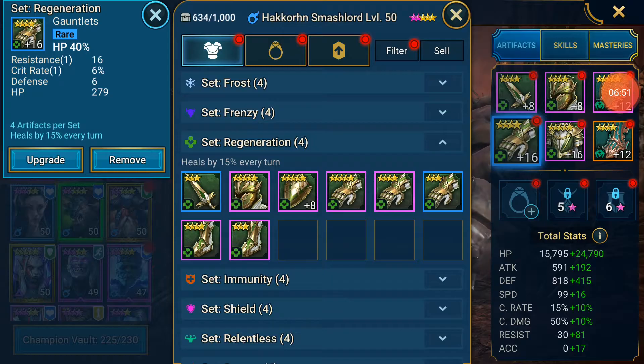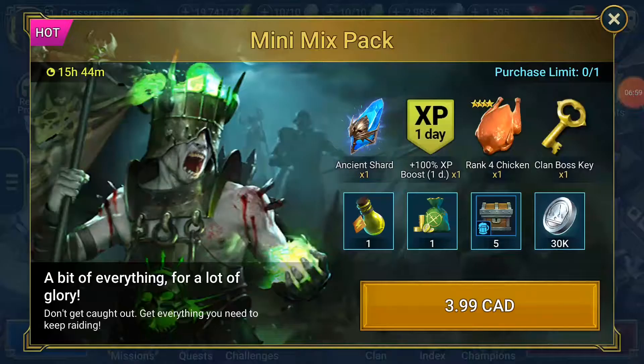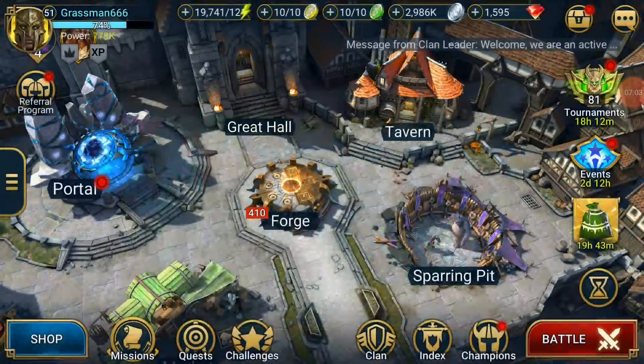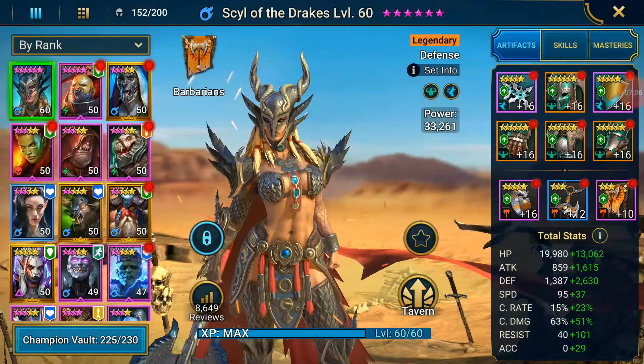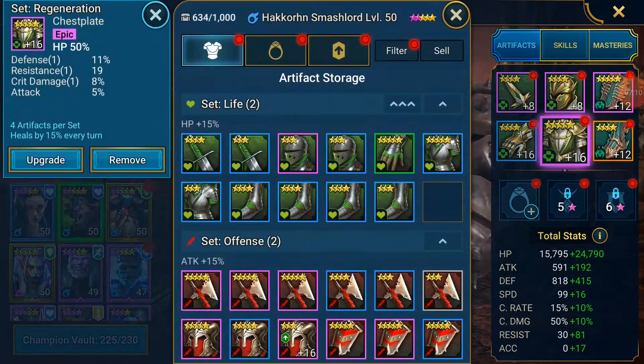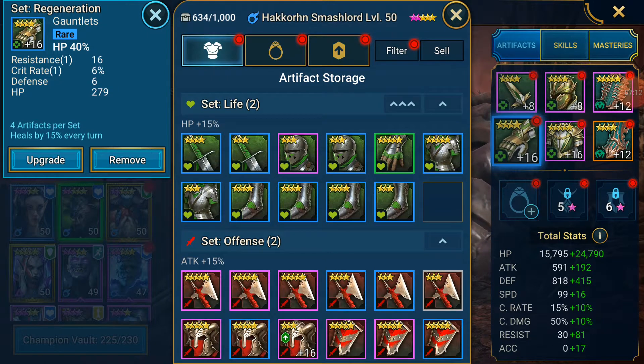Oh, it's finally there - I didn't even see it upgrade. The game was glitching out for some reason, and those artifacts were being really stubborn. I spent a good 3 to 3.5 million just getting the two of them to level 16. We've now got a plus 50% HP and a plus 40% HP. So his HP is now 25 plus 15 is 40,000.